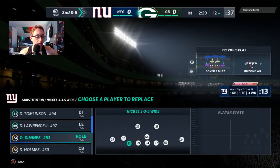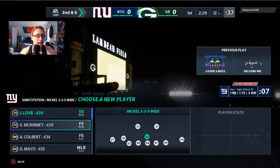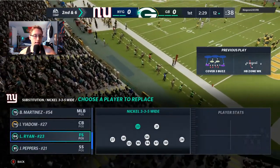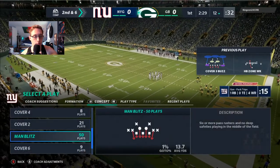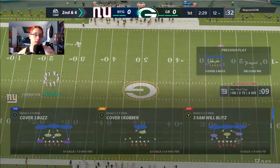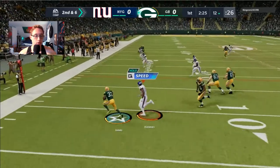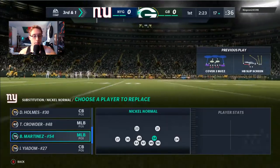I had to make subs in the game, which I really don't like doing. I called a timeout and went into Nickel 3-5 Wide to sub in Xavier McKinney at free safety and Logan Ryan at middle linebacker. I also went to 3-3-5 and placed Logan Ryan at MLB with two linebackers in those spots. On the next play, the opponent goes with a screen pass — we do a decent job of stopping it but give up a few yards.